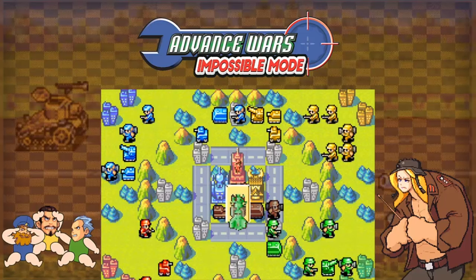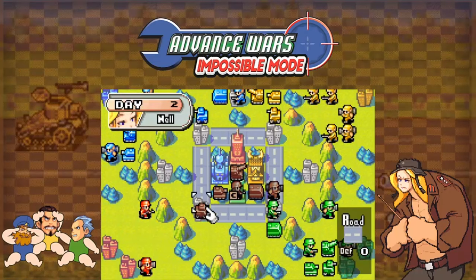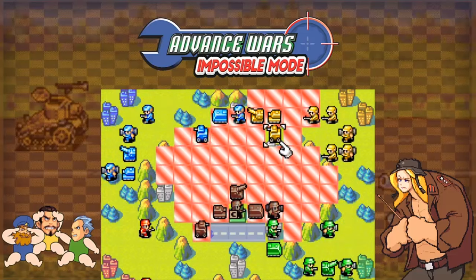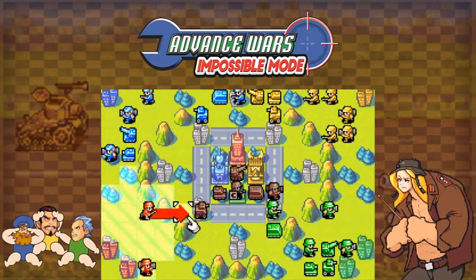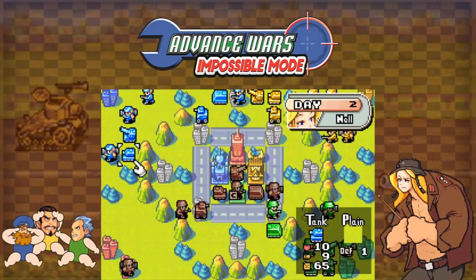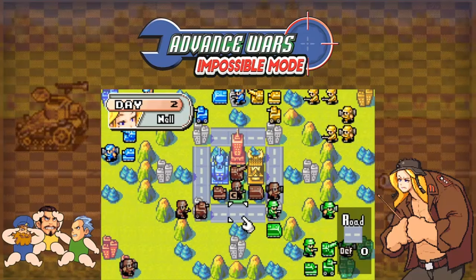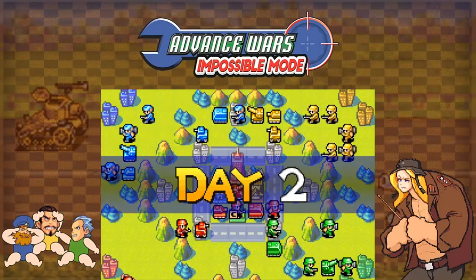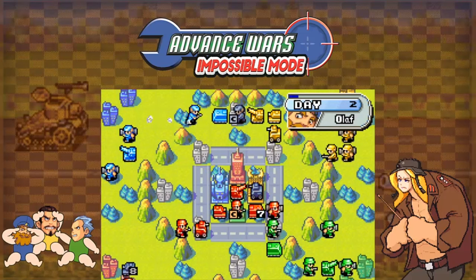And there we go — now only Kanbei is a threat and Olaf's recon somewhat. As you can see there is no way for the enemy to even reach us. Next turn we'll be asking for a lot of good RNG rolls, beginning with this mech. We want Olaf to attack us there, but we also need favorable luck rolls so we can survive with one more HP than normal. We want to be at six HP, otherwise we won't be able to do enough damage next turn.